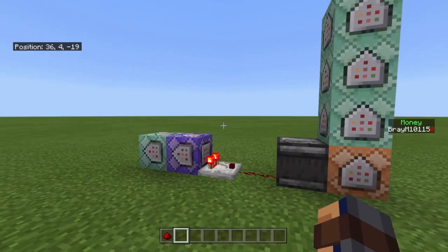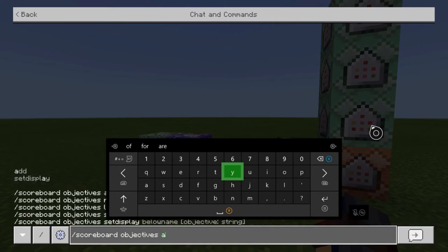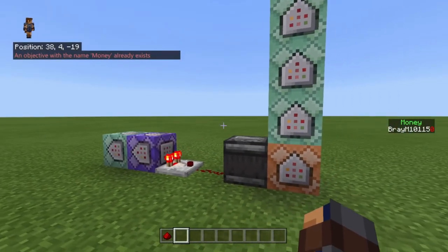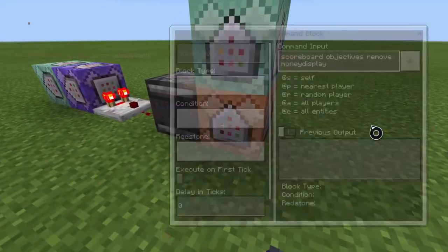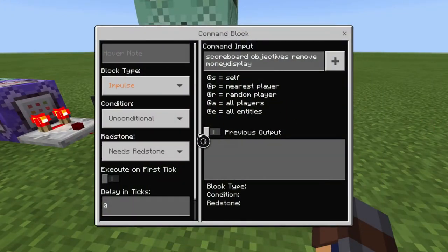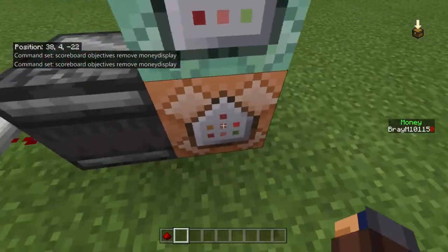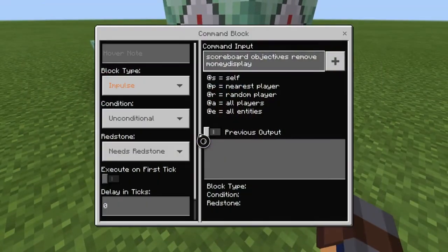What you're going to want to do now is scoreboard objectives add money — capital M — dummy. It's already added so I'm not going to do anything. And then you don't add the money display yet because I'll show you what this does. The next thing is to set up: comparator, redstone dust, and then an observer with the face facing the redstone and the redstone output coming onto the impulse command block. It's impulse, unconditional, needs redstone. What it's doing is removing the objective of money display. Keep in mind how you type that because there's an alternative way to do this.